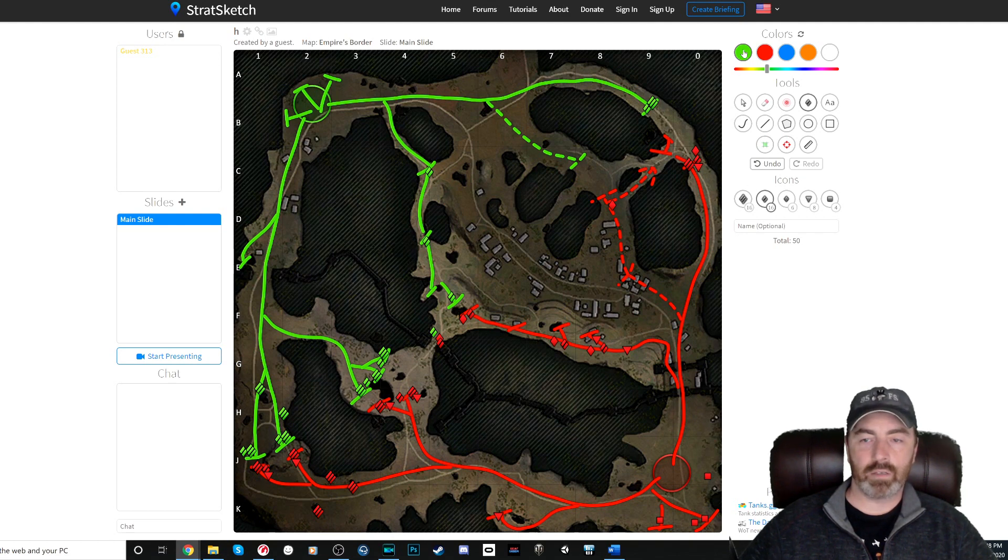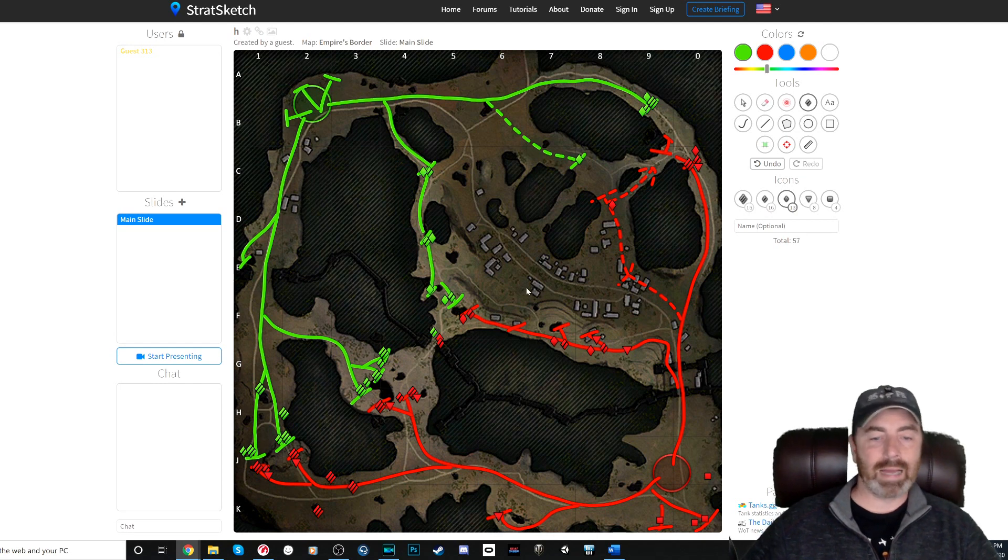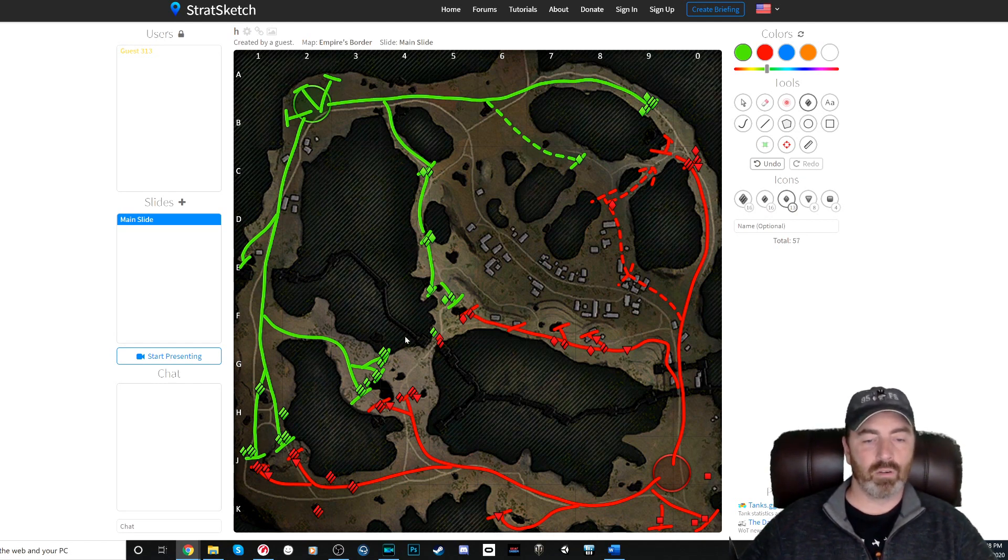Back to green mediums: coming up to this point and along this point. Light tanks — same as the red team — you're going to see them come up in this area, potentially here, and up into this area for spotting. Sometimes a little bit further back, and obviously if you want to be the annoying light. Generally though, light tanks don't have much to do down in the southwest. For TDs, you've got the TD hill, this position, potentially an assault TD heading up the hill.